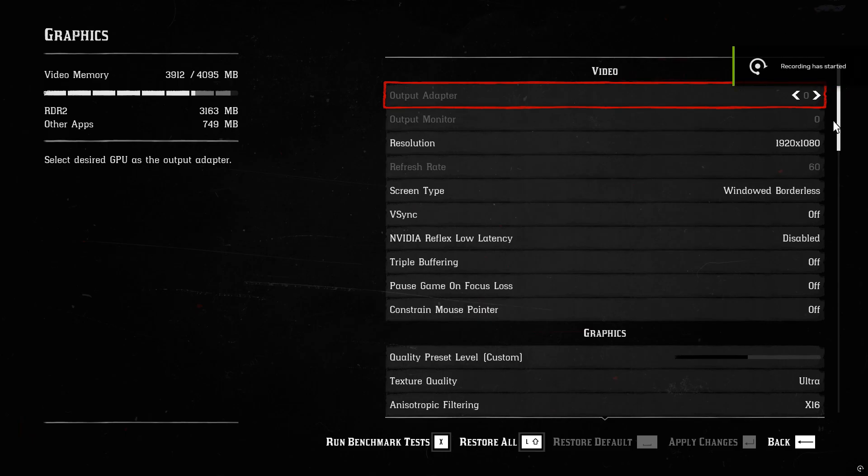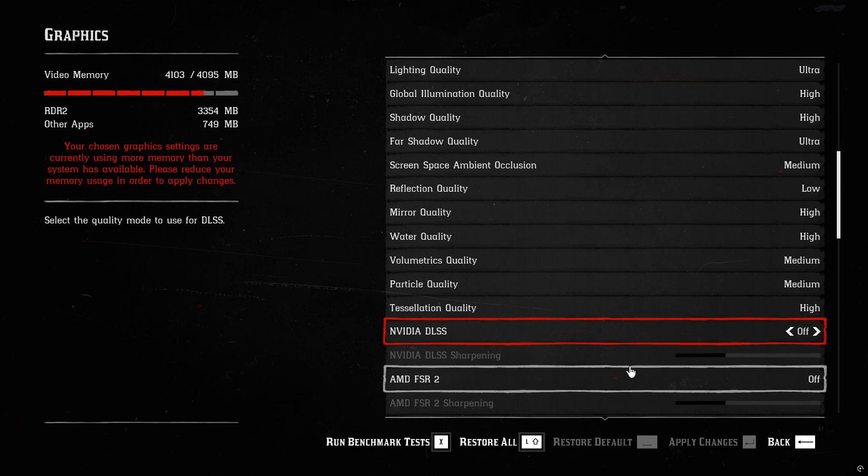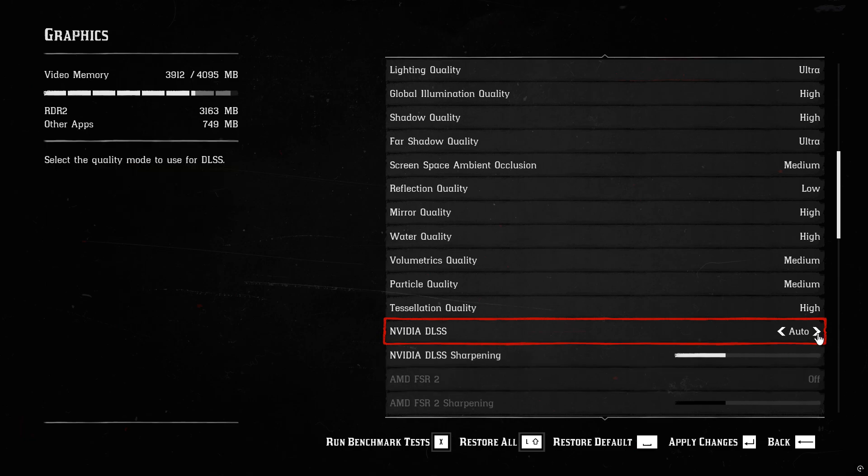After following all that, go into your game settings and make sure to select NVIDIA DLSS. If you applied the mod correctly, DLSS will now appear as the upscaler in your settings.